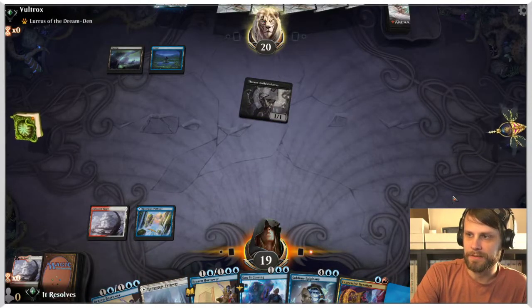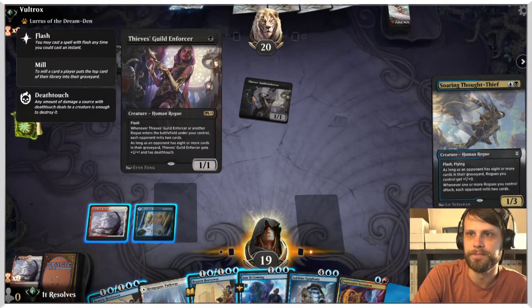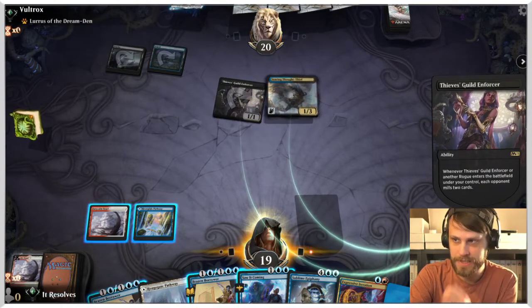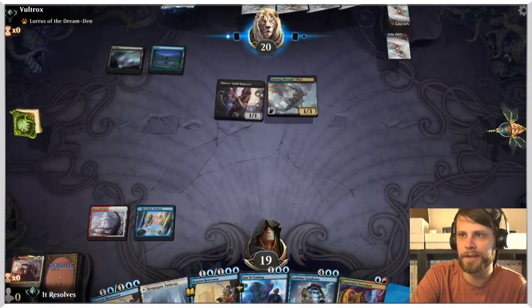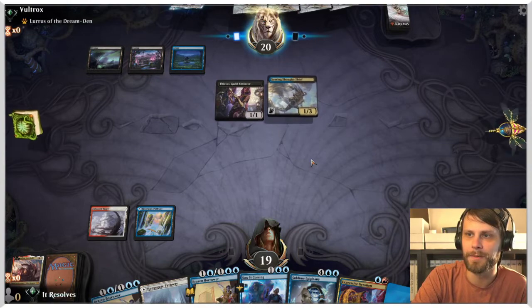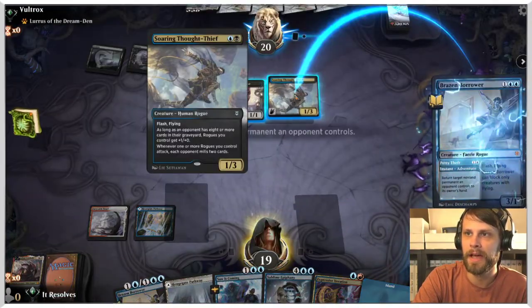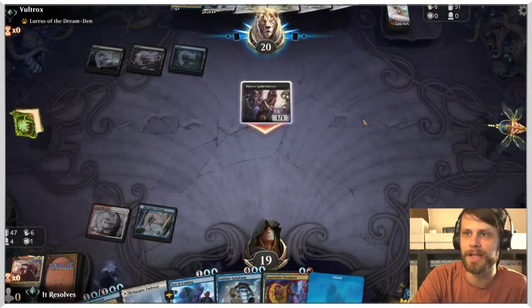Very much expecting the flash creature to come out here — yep. Do we want to bounce that? I don't think so. I think we just want to bounce the Soaring Thought Thief potentially on attacks, but we'll see. That Soaring Thought Thief is highly annoying. We really just want to hit Shatter the Sky at this point, which does mean maybe bouncing is not the best idea. Maybe we should have just foretold there. I am going to take the opportunity to bounce because they did tap out for the Lurrus, which just means they're not going to be flashing that in anytime soon.